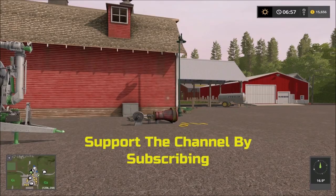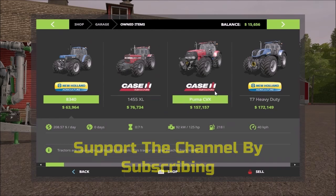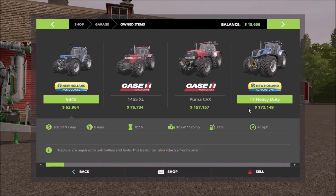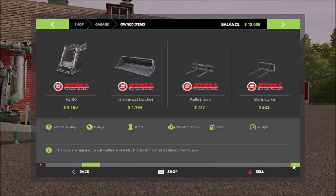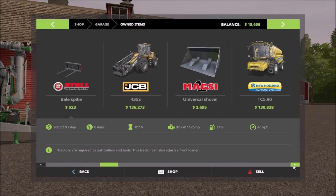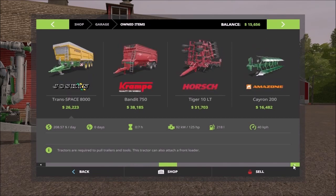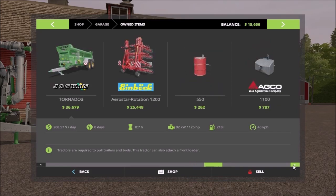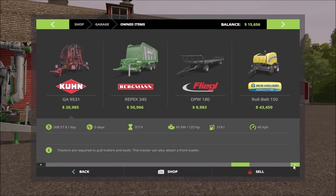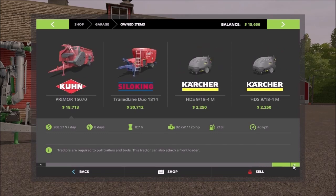So let's see what's in the garage. In the garage we have some basic tractors and some upgraded ones, some good ones. Front loader attachments, front loader harvesters, field equipment, trailers, manual spreaders, and more field equipment. Yeah, you get a lot. There are two runabouts but I went ahead and bought one.